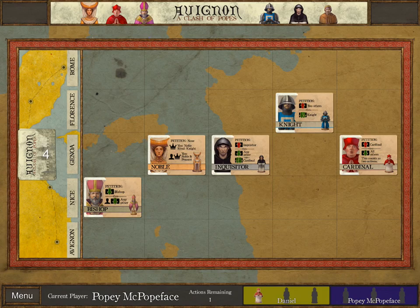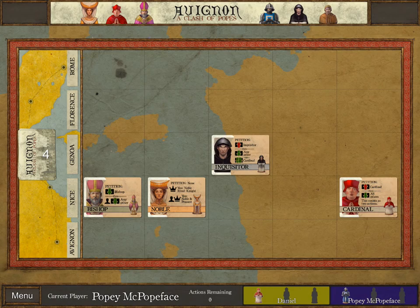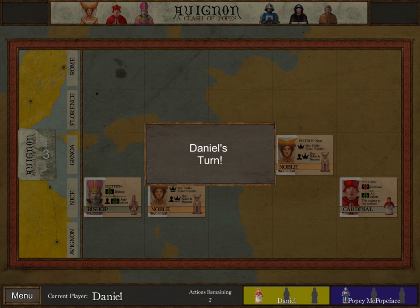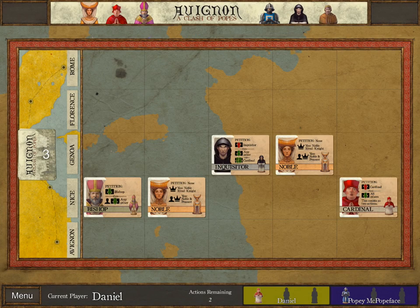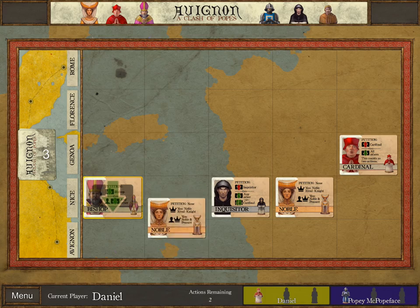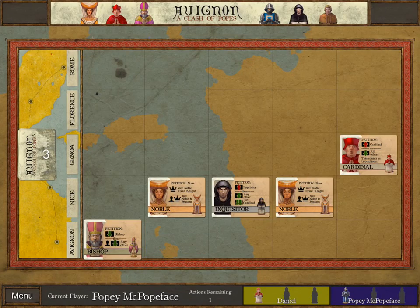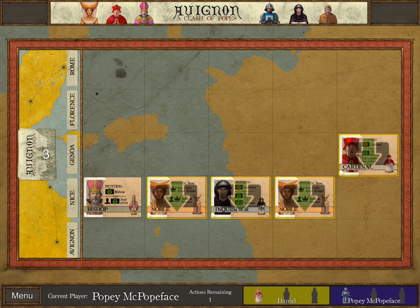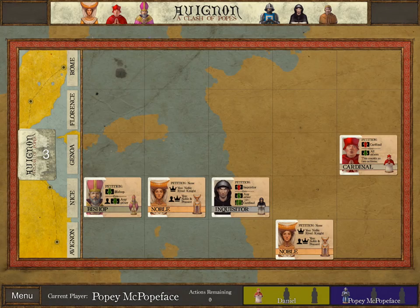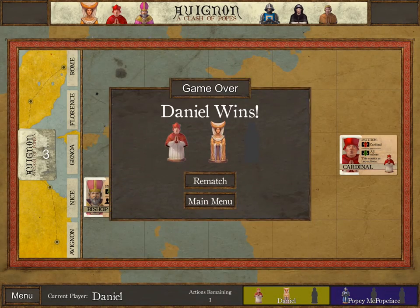My opponent took the Knight. That means if I take either of these two Nobles, then I'm going to win. Perhaps this was a mistake by the AI in thinking that was a good idea — or maybe I'm mistaken about the rules. We're going back and forth with that Bishop. Now I have the option to pull any of these characters — I'm going to pull that Noble. And with this, I think I'm going to win. Yep, there we go!